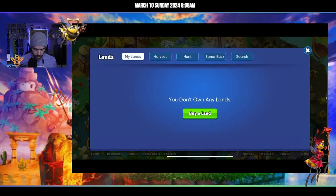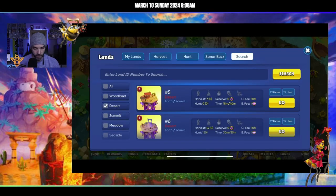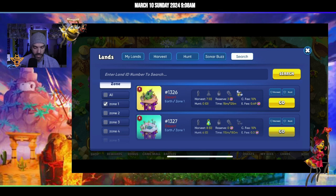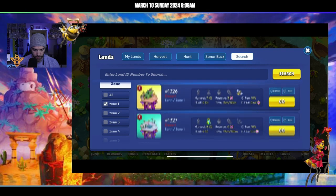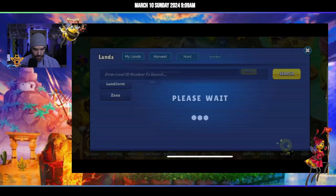We're going to search for a land form — we're going to search for desert because that's what those bees prefer, and we're going to narrow things down to zone one because that's where these gen Z bees can reach. So we can pretty much send it anywhere really. I'm going to send it here, but there are actually four gen Z bees on here already, so let's find somewhere else.